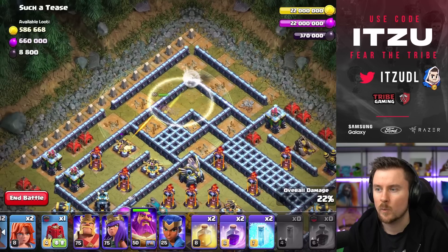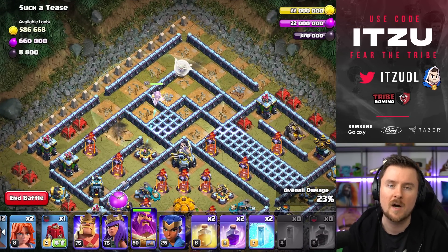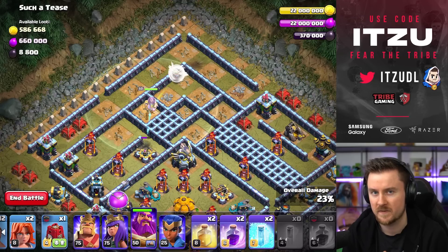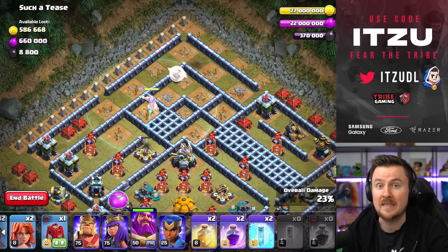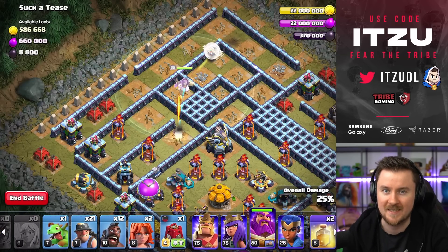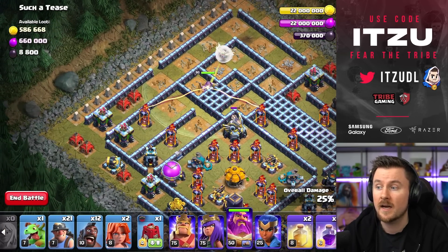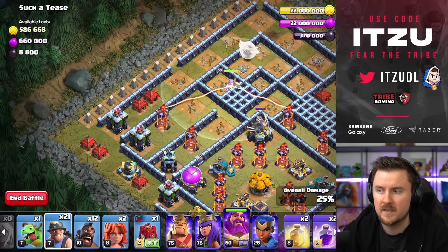With that we've already done the majority of the work. Now it's about waiting and preparing mentally to start the Hybrid attack in a couple of seconds. As I said, this Warden walk is going to make this base really easy — we can nearly swag the Royal Champion on this one. The Warden is on the Eagle Artillery now, giving us time to prepare our Hybrid attack from the left side.